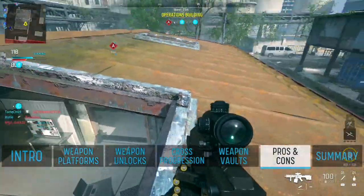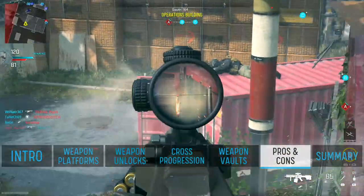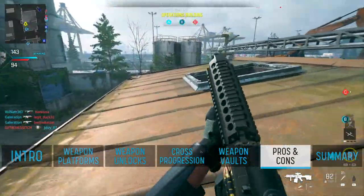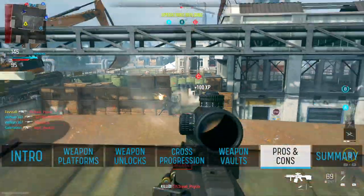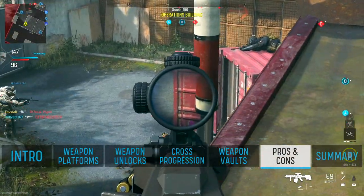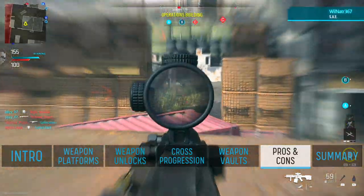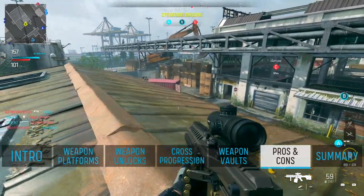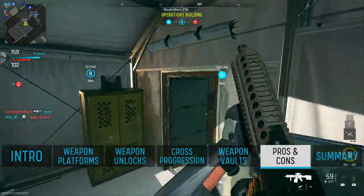Despite the convoluted and confusing menu interface, this system has the potential to reduce the annual weapon attachment grind we're normally faced with each year. With each weapon maxing out at level 20, at least in the beta, weapons seem to level up quite fast. In addition, as new weapons are released throughout the year, as long as they belong to an existing platform, you'll have attachments available for use right away and won't need to grind every new weapon that gets added to the game.